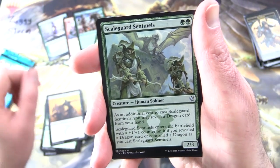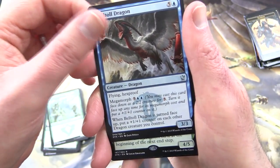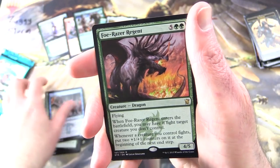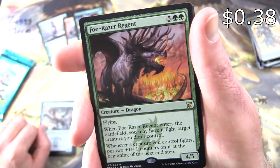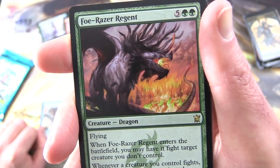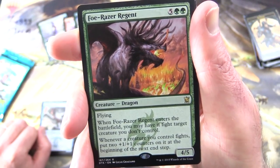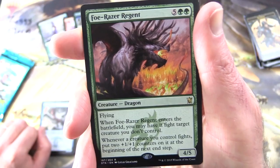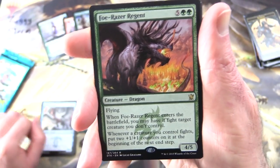The rare is Boltwing Marauder — wait, actually it is Foe-Razer Regent! Creature Dragon, 4/5 for 7. With Flying. When it enters the battlefield, you may have it fight target creature you don't control. And whenever a creature you control fights, put two +1/+1 counters on it at the beginning of the next end step.